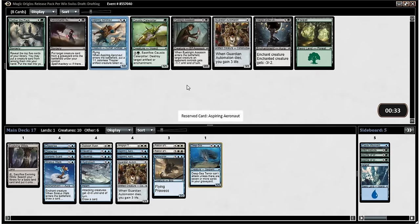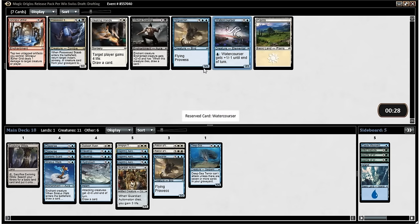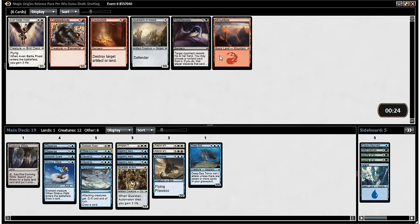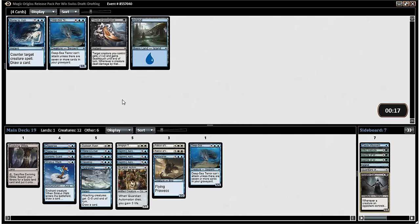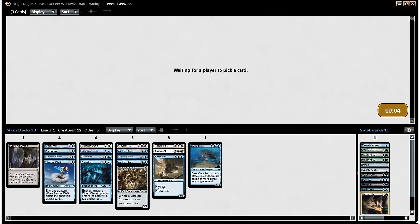Another Aeronaut — so we can go all crazy with the artifacts. I think I'd rather have another Aeronaut than another Automaton; the two bodies are just really good. We do really need a Thunderclap Wyvern to pull our deck together at this point. The Skaab came back, but so did a Ringwarden Owl and a Water Courser, and I think we really need some more low drops — that's super important in this format. So I'm actually going to take the Water Courser instead of trying to shove the Skaab into my deck. Aven Battle Priest — I think I'd rather just take Guardians of Meletis as a potential sideboard card.